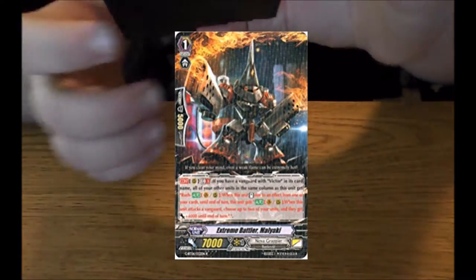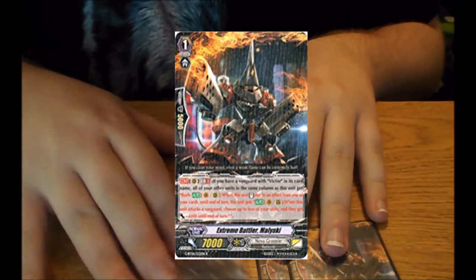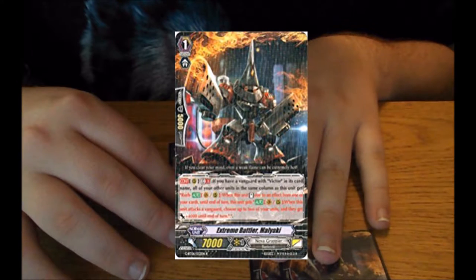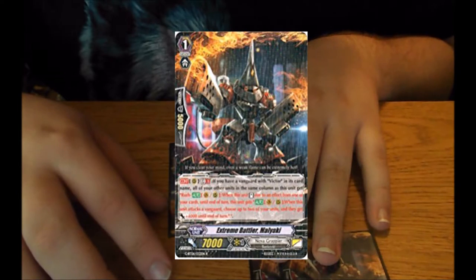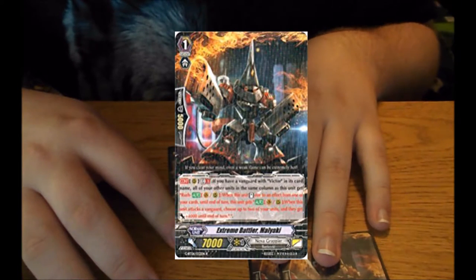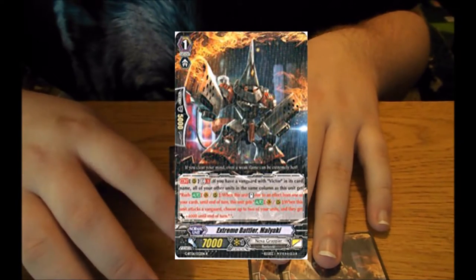It's been a while since I've done a deck profile on the channel. I'm running three copies of Milwaukee. This is what I was talking about earlier — GB1, when you have a Victor Vanguard, every time a unit in front of it stands. If you have a Vanguard with Victor in its name, every rear guard in the same column gets auto vanguard rush.